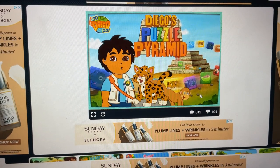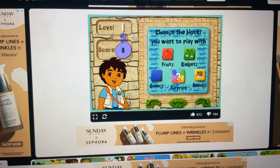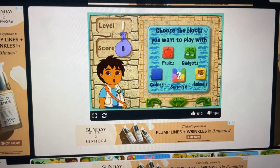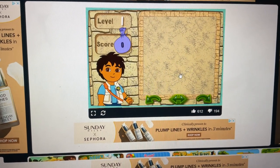Click on the arrow to start. To play the game, you will first click on the blocks you want to see in your puzzle. Surprise! Green choice! Let's go! Here's your puzzle.